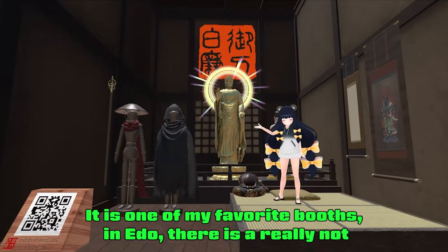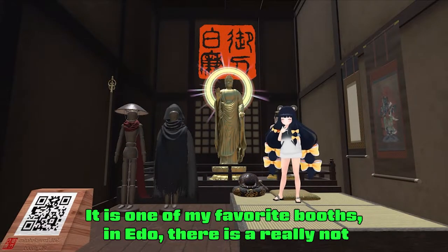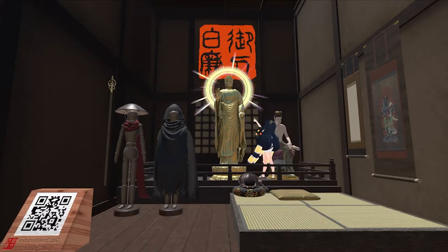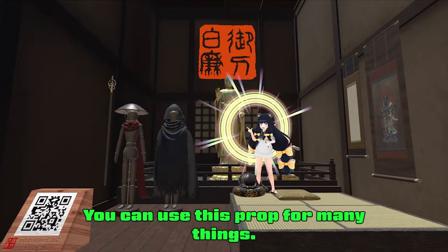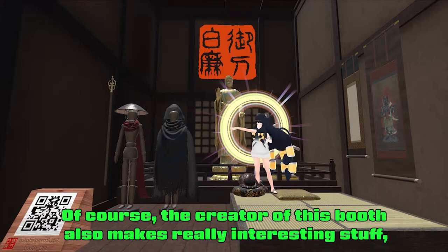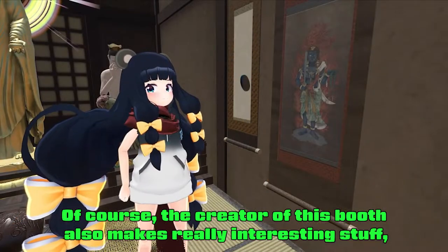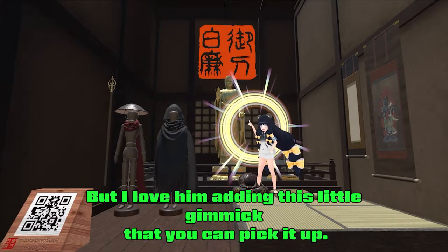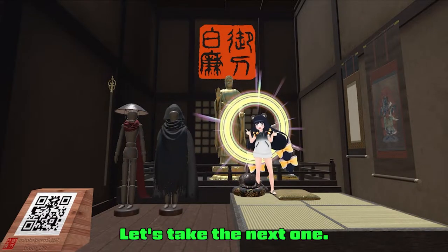This is one of my favorite booths in Edo. There's a really not well documented feature in this booth — you can steal the holiness of Buddha. You can use this prop for many things, it's so funny to see this. The creator of this booth also makes really interesting stuff, so please check that out as well. I love them adding this little gimmick that you can pick it up. Let's check the next one.